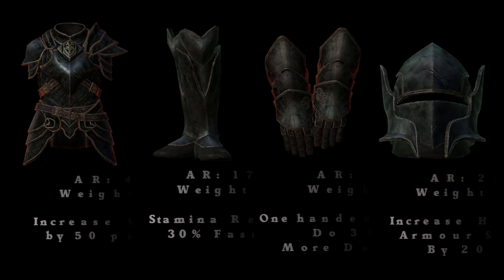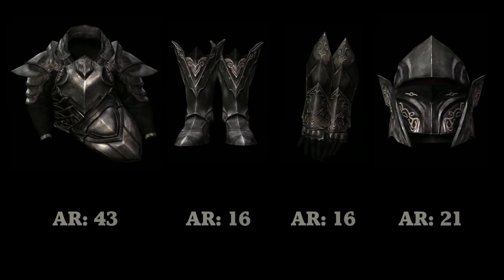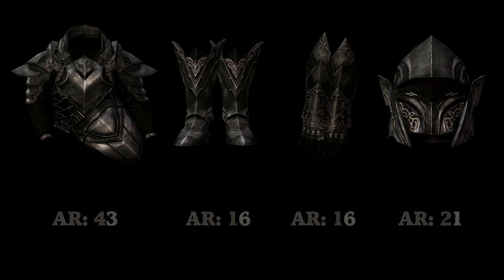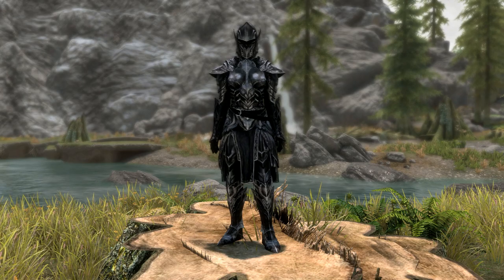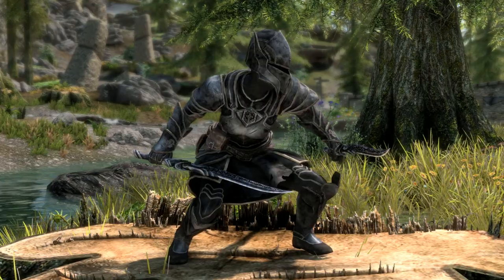To put this into perspective, normal Ebony armour has the following stats — all the weights are exactly the same, but the armour ratings are: armour 43, boots 16, gauntlets 16, and helmet 21, giving a total armour rating of 96, which is 4 less than the alternative variant. I know this doesn't sound much, but when you factor in multipliers from crafting, perks, and enchantments, those four points can be quite significant.